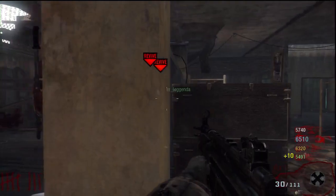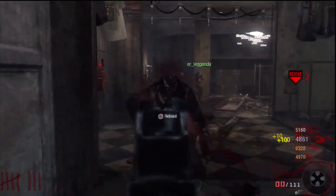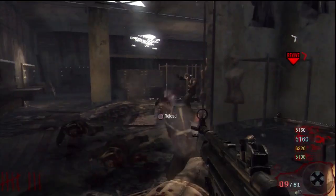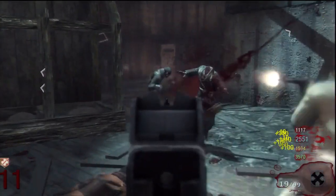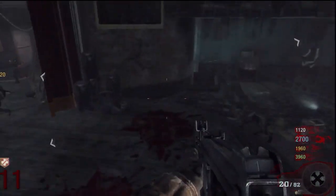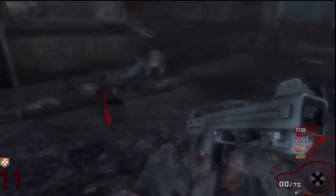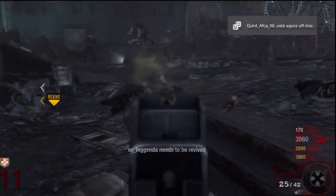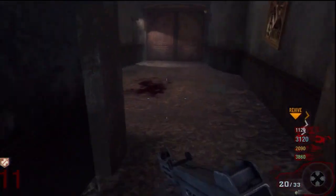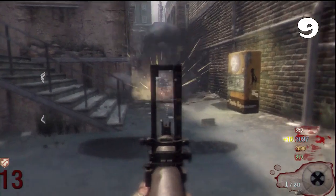The next one is the MP5. This one shoots a little bit slower but it still goes out of ammo super fast, and just like the PM63 it has no stopping power so it stops doing damage very early. Finally, the worst out of these three SMGs is the Spectre — unlike the other two, you get this one from the mystery box so you cannot buy ammo for it. It shoots too fast, goes out of ammo too fast, and you can't get more ammo, so it will waste 950 points.